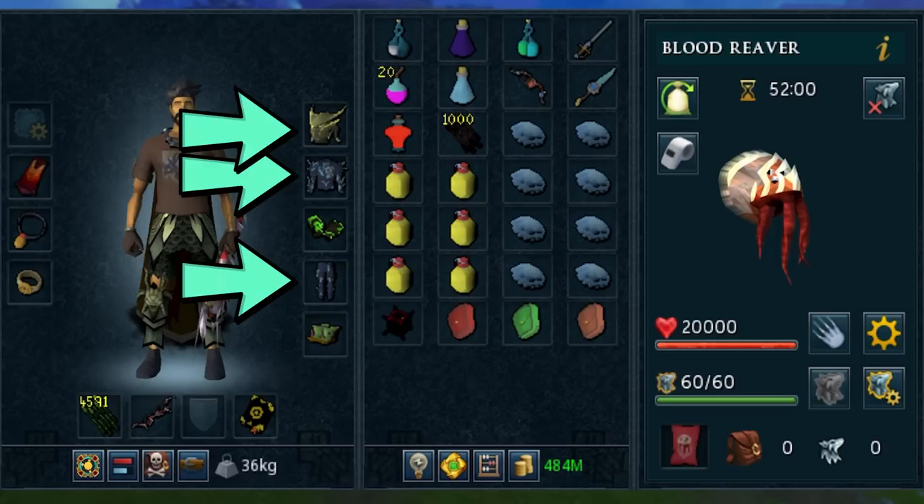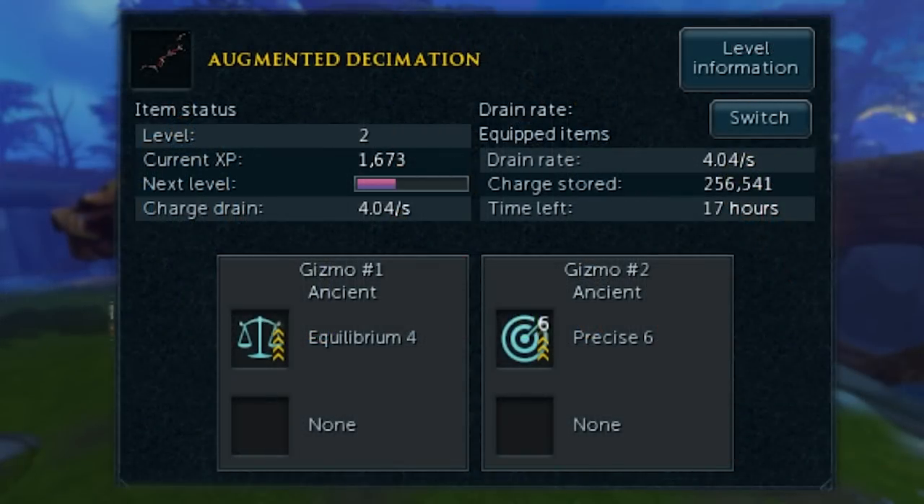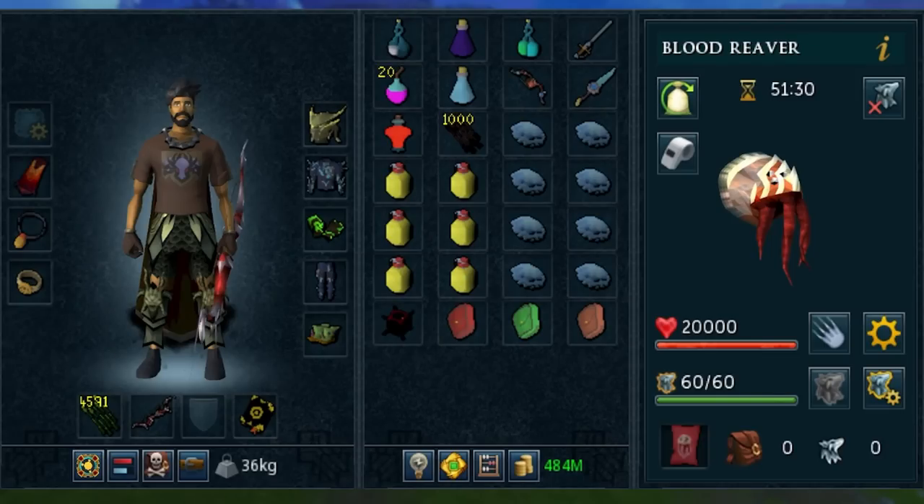For the rest of the setup, I'm wearing Perked Serenic, an Amulet of Souls, an Asylum Surgeon's Ring, and a Decimation Bow. My bow is perked with Precise 6 and Equilibrium 4 — so budget stuff. The whole setup should run you a couple hundred mil, and I wouldn't recommend anything much lower or you're gonna have a bad time.